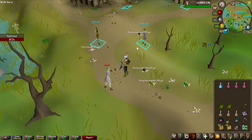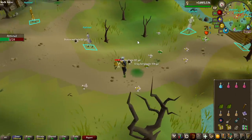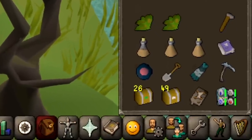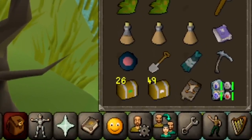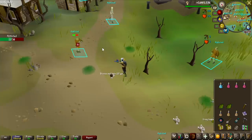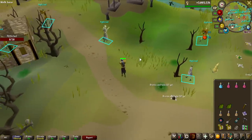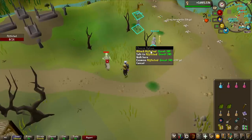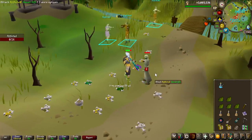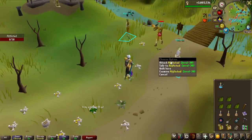Things are not looking great for actually winning this challenge, which would be a bit of a shakeup. We just hit 4000 afflicted KC. In terms of clue scrolls, on beginners we are slightly lucky at 49, and on easies we are slightly unlucky. That is kind of unfortunate — I would have preferred more easy ones because the beginner rewards are pretty bad. After saying that, we are now 300 kills deep with absolutely no beginner and no easy clue scroll at all. I guess I jinxed myself.